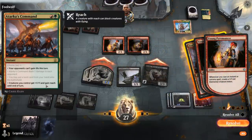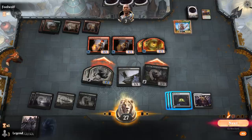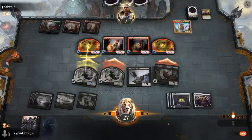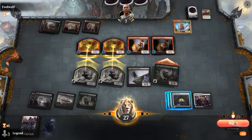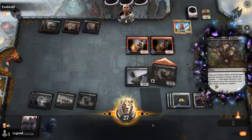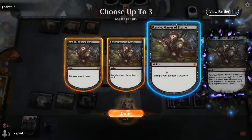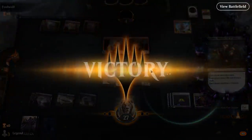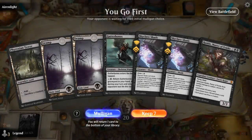The opponent has Tarkir's Command, which gives their creatures reach so they can block our Inklings. Those can trade off. The opponent takes three — that looks fine. We make them discard, lose one life, and sacrifice a creature with Rankle, which also makes an Inkling for us. The opponent concedes.